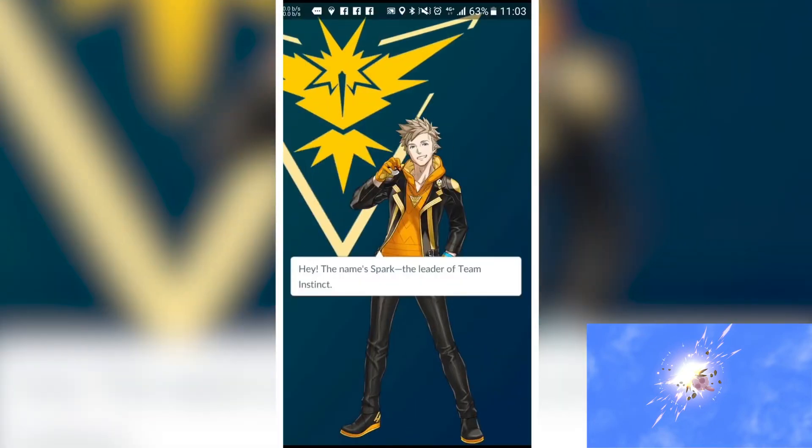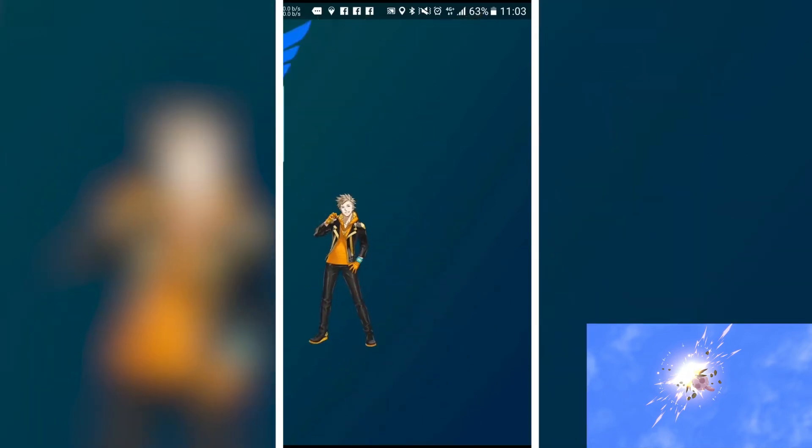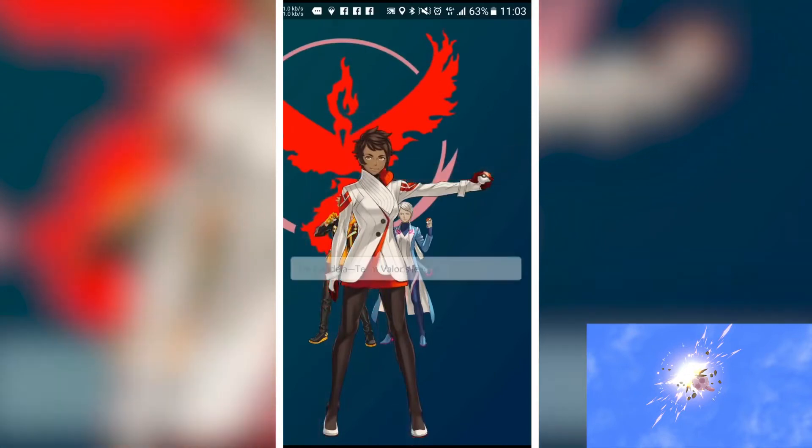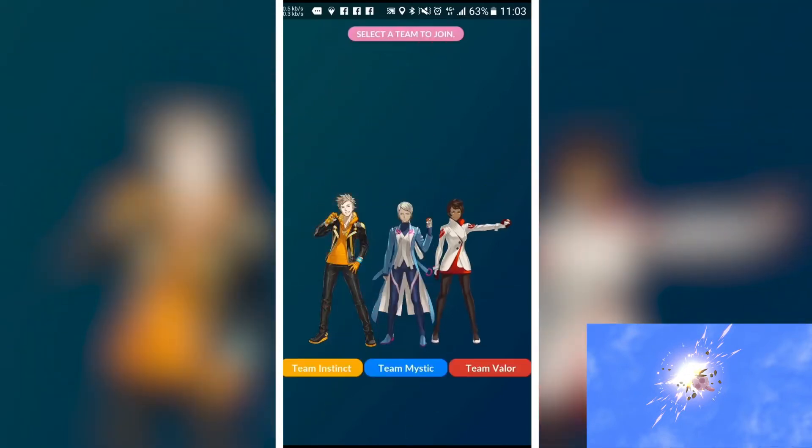The Pokemon which can use SmackDown are Aggron, Bastiodon, Boldore, Gigalith, Crustle, Coalossal, Rolycoly, and Chesnaught, Clauncher, and Clawitzer, which have a lesser DPS of around 13.3.